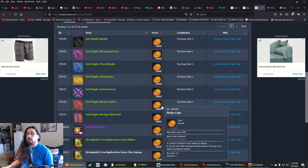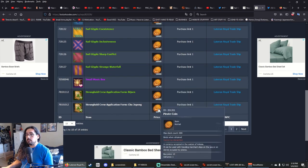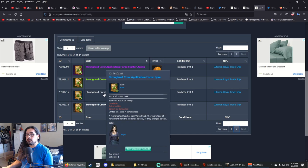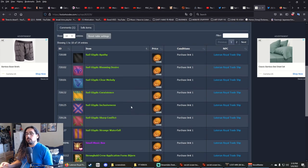The Lateran Royal Trade Ship sells everything in pirate coins. They have more stronghold crew application forms — including a purple and a blue stronghold crew application. Those are really the best things from the Lateran Royal Trade Ship.